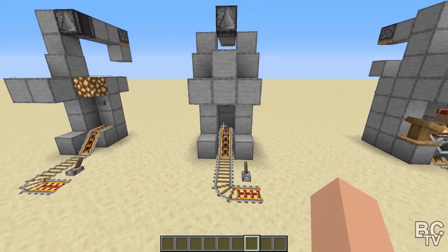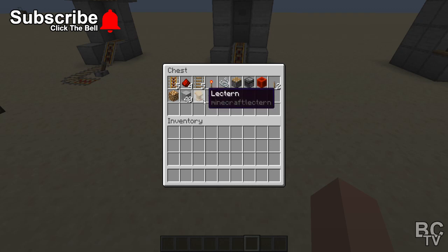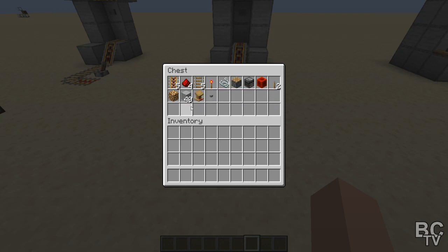In order to make one villager spot, this is the amount of stuff you're going to need: five powered rails, four redstone dust, five regular rails, one redstone torch, one string, one regular piston, one observer, one redstone block, two levers, one button, and one workstation. It doesn't have to be a lectern, but whatever trades you want, you've got to use that workstation. You're going to need 40 regular solid blocks — building blocks — whatever you want to use. I'm just using smooth stone so it's easy to see.